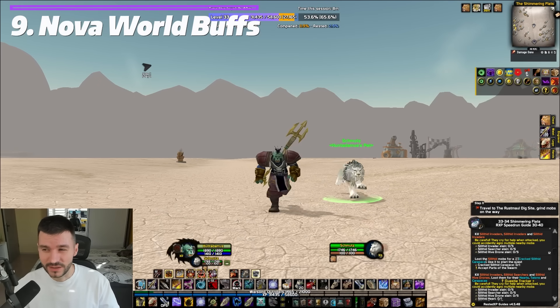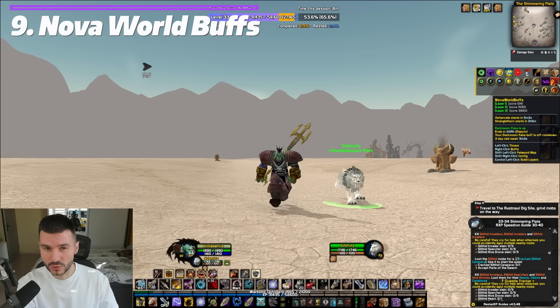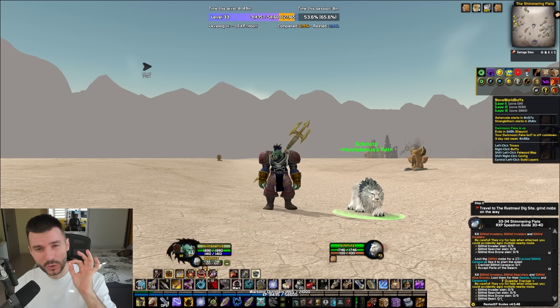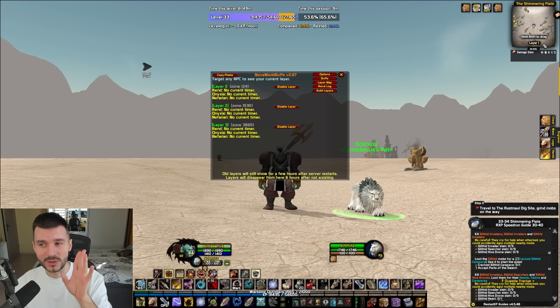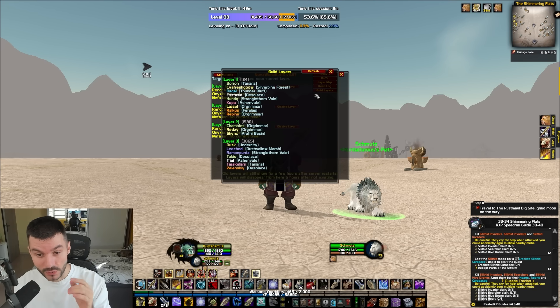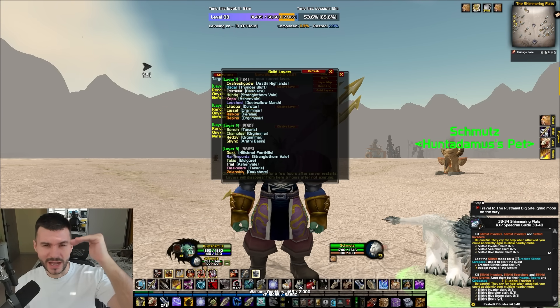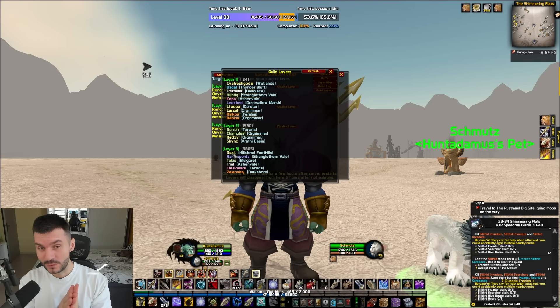Nova World Buffs is a cool add-on for various reasons. First and foremost, it shows you whenever the Ashenvale event starts, when the Stranglethorn PvP event starts, and you can also see the Darkmoon Faire. The coolest feature and why I use it most: if you click on it, you can see which layer you're on — you can set it to display your current layer on the minimap and see guild layers as well. So whenever you want to swap layers, you can whisper a guild member and ask for an invite. Once we get to higher levels, you'll also be able to see Sunken Temple buffs on the map and much more.